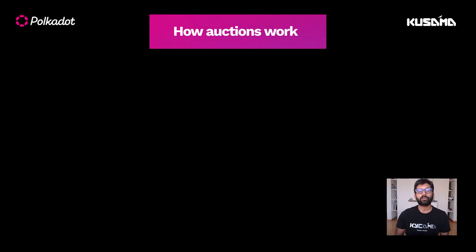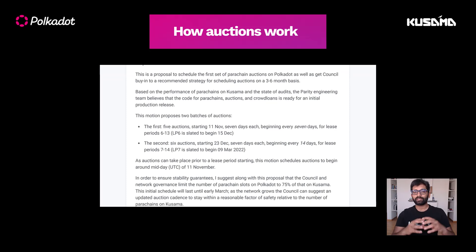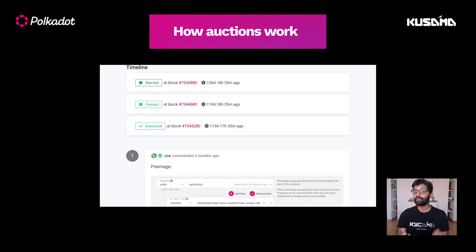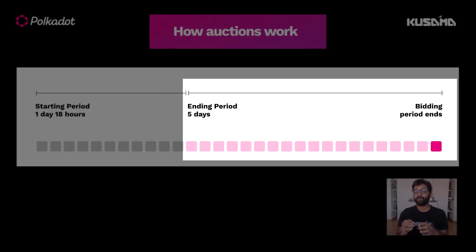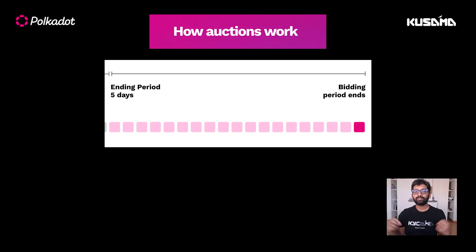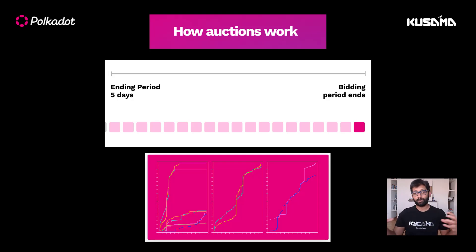Now let's see how these auctions work. First, a proposal is submitted on-chain with the schedule of the auctions, and that needs to be approved through on-chain governance. Each individual auction lasts for a week, which is split into starting and ending periods. The starting period, which is one day and 18 hours, is basically a warm-up phase, and the actual bidding starts at the beginning of the ending period. This ending period lasts for five days, and the competing blockchain projects can make their bids throughout this period.